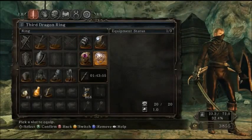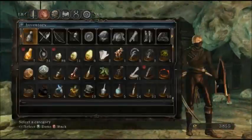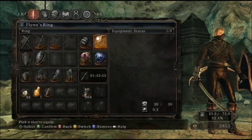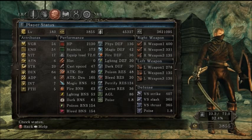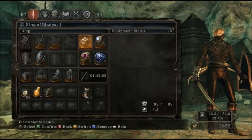Now the way this ring works — let me go to the ring — as it says here, lowering your equip load increases your physical attack. It's a really cool ring, but the lower your vitality the more damage it does. So the lower that stat, the more damage it does, and it can sound a little confusing from its description.